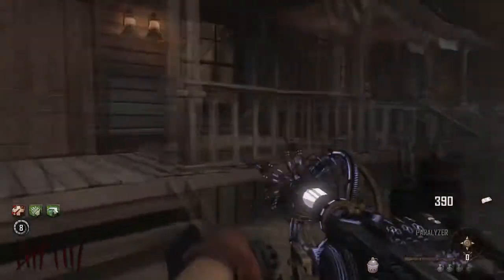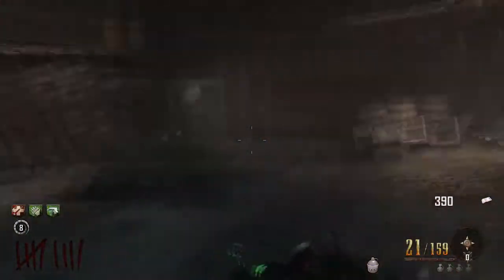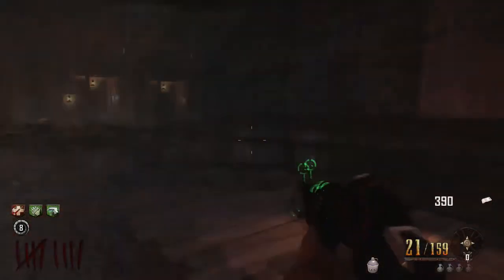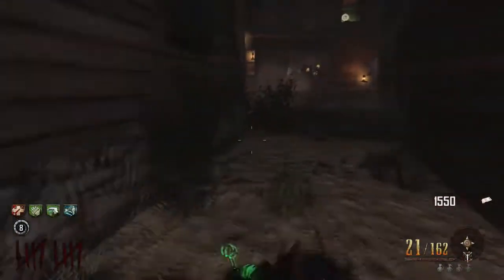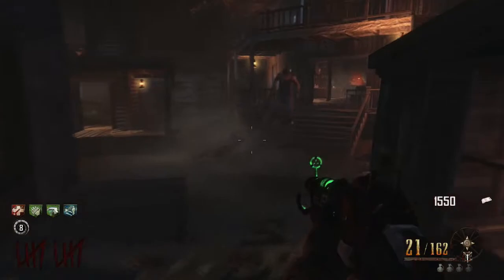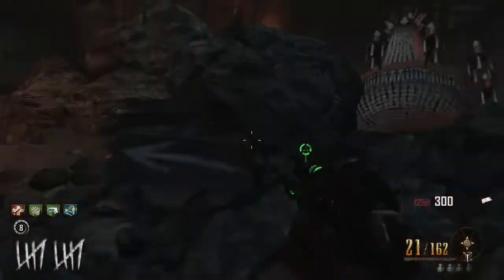Paralyzer — oh, it's called the Petrifier. Okay, nevermind. That is one other perk you need right there. You're going to need Quick Revive just in case you go down. Because otherwise the time bomb that we got earlier, you're going to have no way to use it.